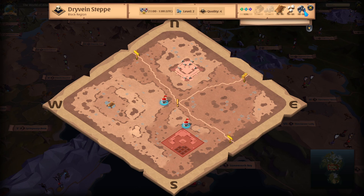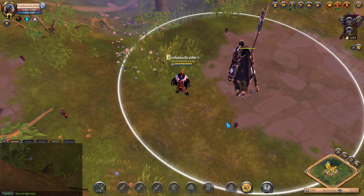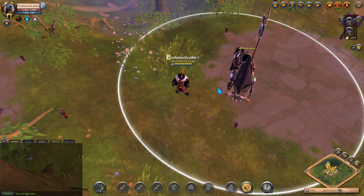If we click on a desert map, we can see it has ore, fiber, and hide. Now we're going to talk about the city.